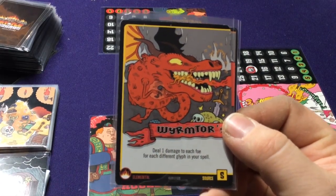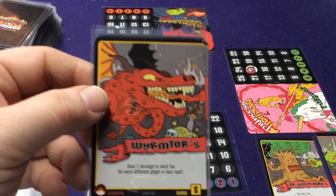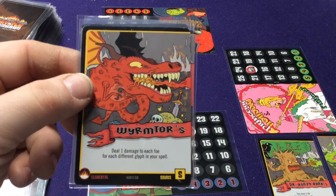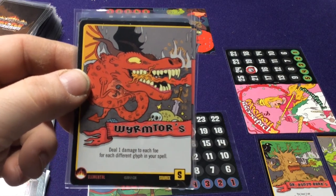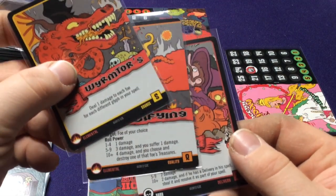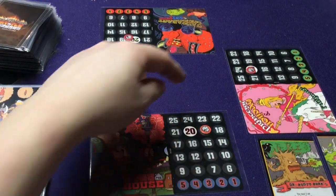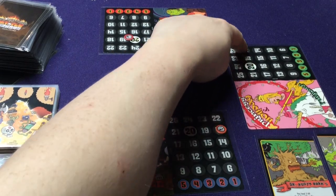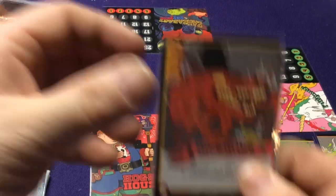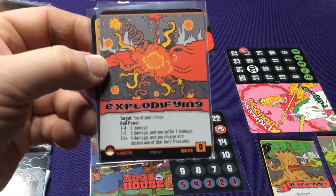Now we're going to actually play through a round, then I'll go over some of the other additional rules or card types added after the original base game. Zanzibar starts with Wormitator — it says deal one damage to each foe for each different glyph in my spell. I have two elementals and a dark, so I only have two different glyphs — one for the elemental type and one for dark — meaning 2 damage each.